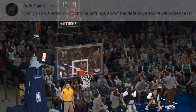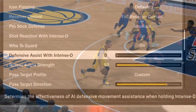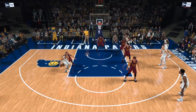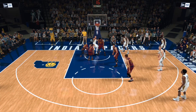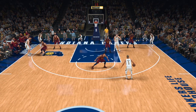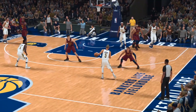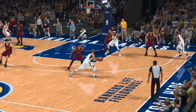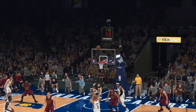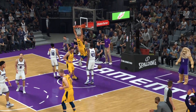Appreciate you my man, asking me to take a look at this defensive assist with intense D slider. That's actually a really good idea. I feel like this slider is kind of mysterious — I don't think a lot of people know much about it or really mess with it. So I had to go in my cave and just test the hell out of this slider. I wanted to figure out: does it work, does it actually do anything, what exactly does it do, and what's the best setting for it?